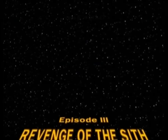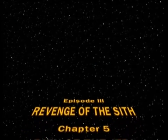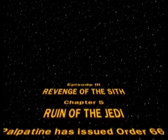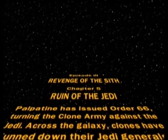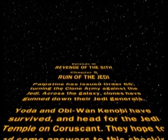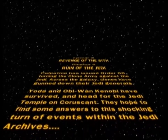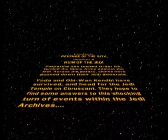Hey everyone, this is Roscoe and welcome to part 11 of the LPS Lego Star Wars The Complete Saga, Revenge of the Sith Chapter 5, Ruin of the Jedi. Palpatine has issued Order 66, turning the clone army against the Jedi. Across the galaxy clones have gunned down their Jedi generals. Yoda and Obi-Wan Kenobi have survived and head for the Jedi Temple on Coruscant. They hope to find some answers to this shocking turn of events within the Jedi archives.